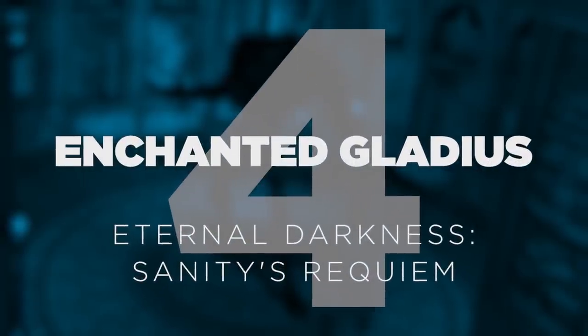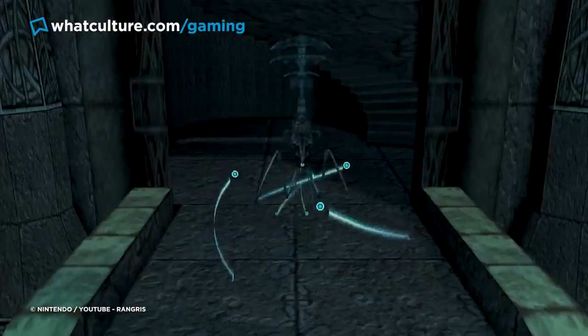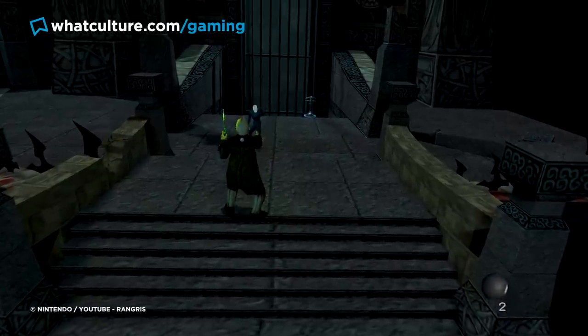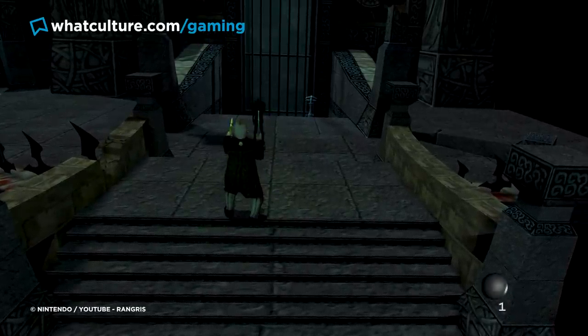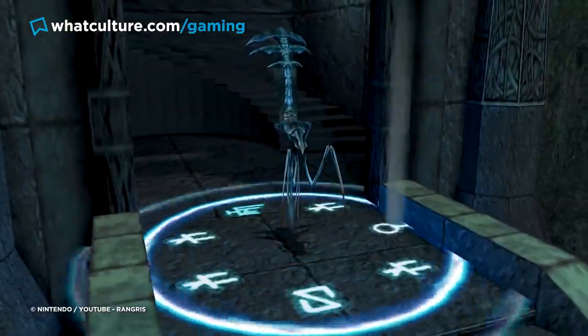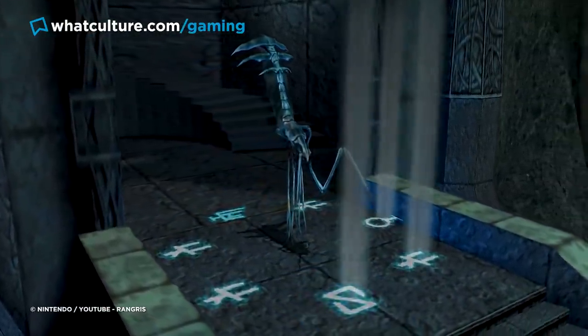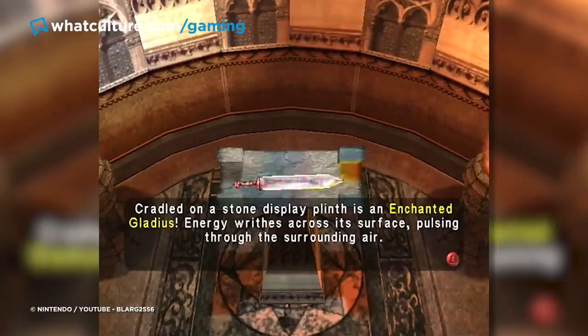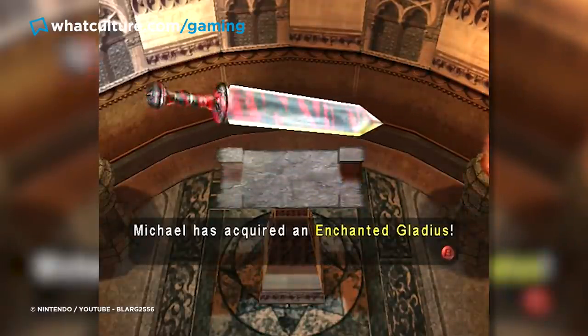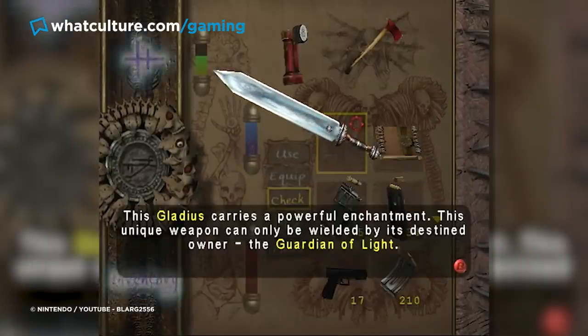Number 4: The Enchanted Gladius – Eternal Darkness: Sanity's Requiem. In a survival horror like Eternal Darkness, which just loves to mess with the player at every turn, you're going to need something weighty to not only defend yourself but also act as an anchor on reality from time to time. Unfortunately, Eternal Darkness isn't one to dole out a ton of useful weapons, and in a true F.U. fashion, only gives you access to arguably the most powerful weapon, the Enchanted Gladius, come the very end of the game.